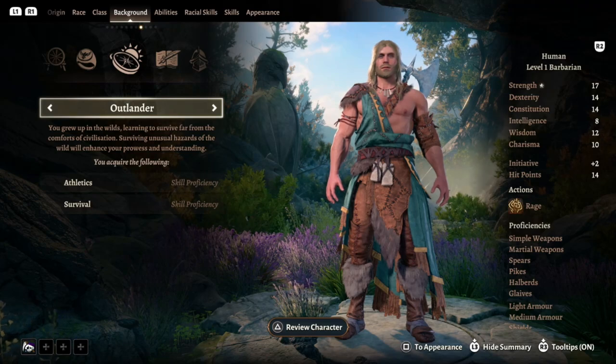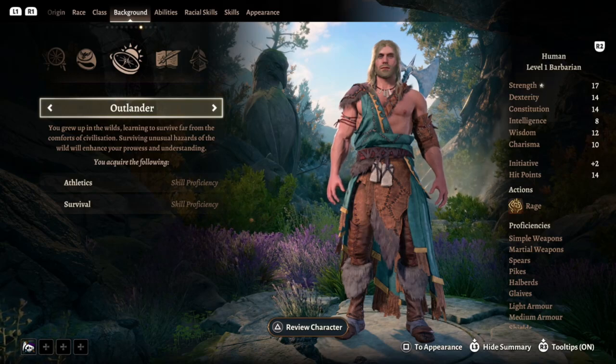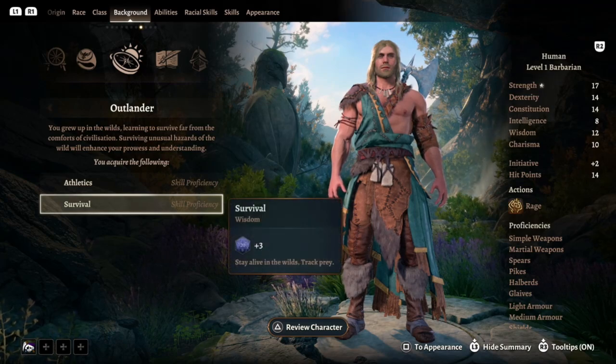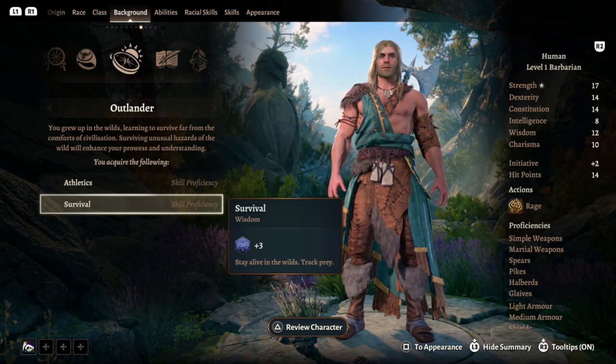For background, we're going to choose Outlander — part of the tribe of the Elk out in Icewind Dale. It's a frozen northland where if the cold doesn't get you, the yeti might. With this, we get Athletics and Survival skill proficiencies, which work thematically and are both absurdly useful, even if our Survival won't be that great.